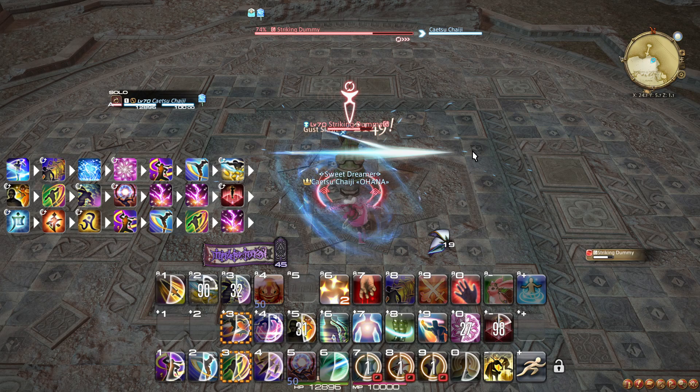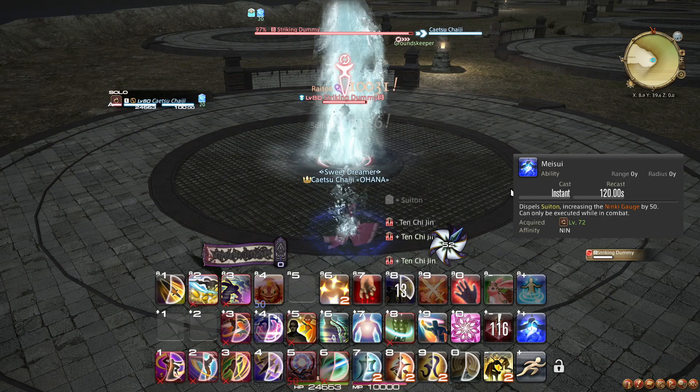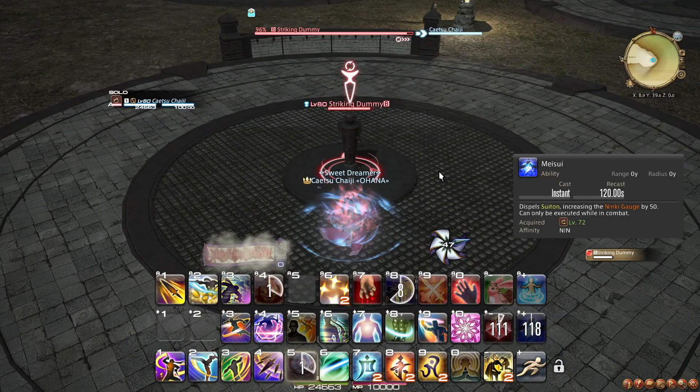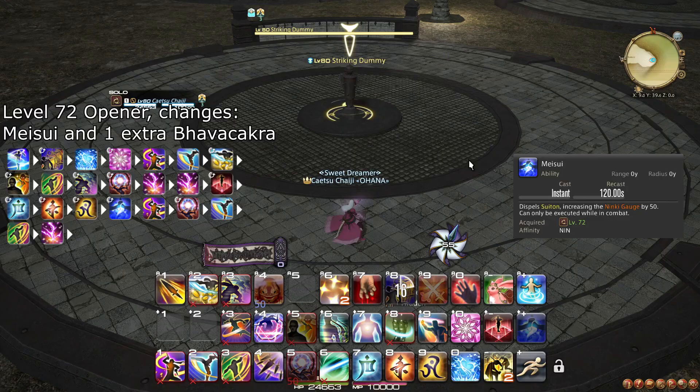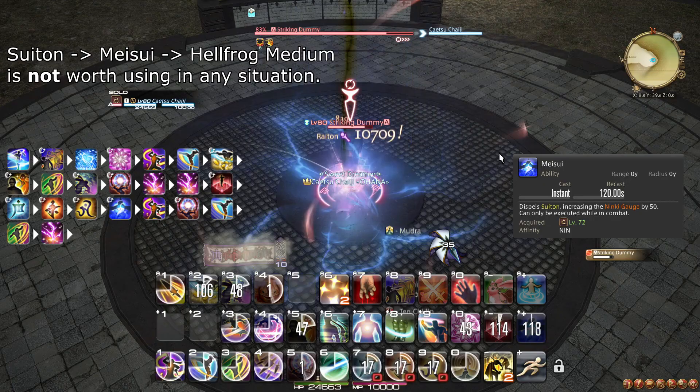Such an opener would be obsolete by level 72. At level 72, you learn the ability Meisui, which allows you to consume the Suiton buff to generate an extra 50 Ninki. This is only useful when you use Tenchi Jin with Suiton, leaving an extra Suiton buff you cannot use. This allows you to trade this buff for an extra Bhavacakra or Hellfrog Medium. The only change necessary to the opener is to weave Meisui after the Tenchi Jin Suiton, then weave Bhavacakra after the weapon skill after that.